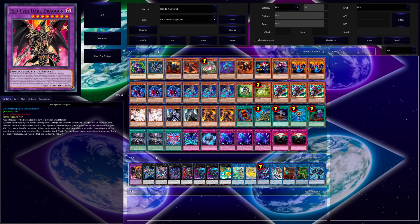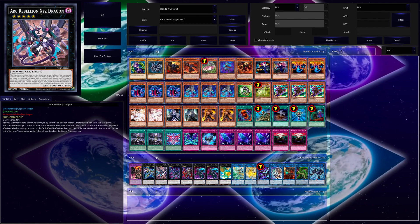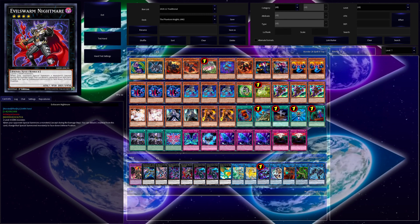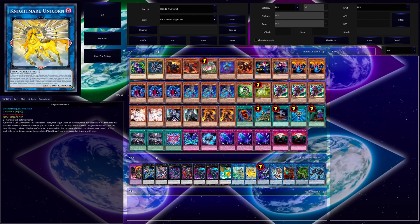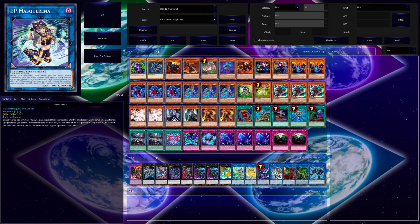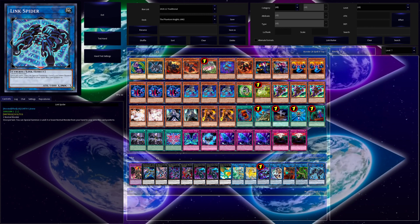For the Extra Deck I have Red-Eyes Dark Dragoon, Divine Arsenal AA-ZEUS - Sky Thunder, one Arc Rebellion Xyz Dragon, one Dark Rebellion Xyz Dragon, Evil HERO Malicious Bane, two copies of the Phantom Knights' Unchained Sword, and one Leviair the Sea Dragon. Then we have one Abyss Dweller, one Nightmare Unicorn, one The Phantom Knights' Rusty Bardiche, one IP Masquerena, one Cherubini, one Ebon Angel of the Burning Abyss, one Predaplant Verte Anaconda, and one Link Spider. So yeah, this is my Phantom Knights deck. Let's get on to Speed Roids.